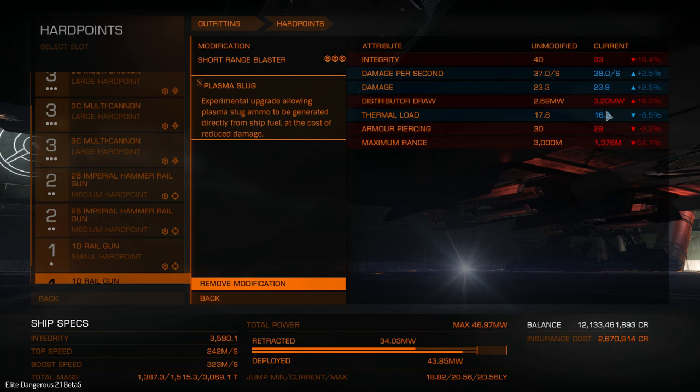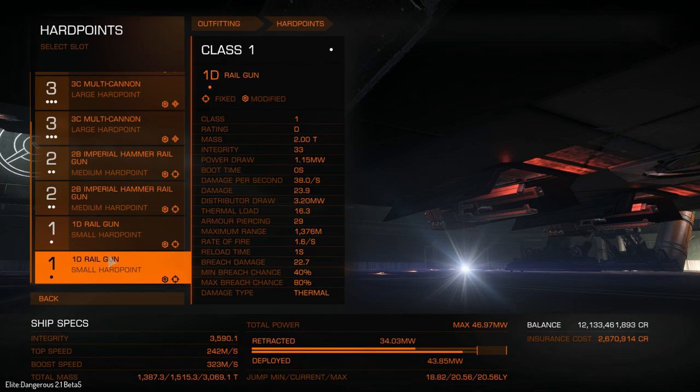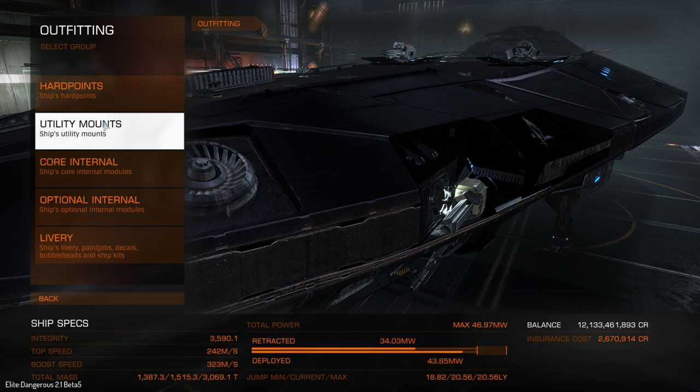Short range blaster is not good for railguns if you overheat. If you can handle the heat, it's fine. I think next time I would have two Hammers and two railguns but without short range blaster, or use four railguns in medium to small sizes. I actually like Plasma Slug — it's quite cool. And if you have a small fuel tank, you can always add more fuel tanks to your internal compartments; basically, you can carry ammo with you.